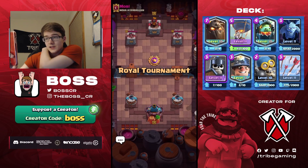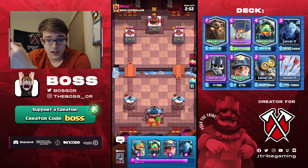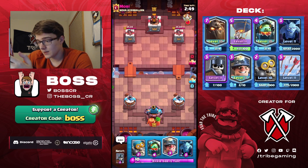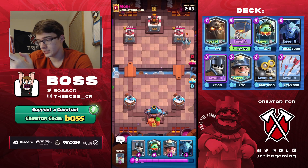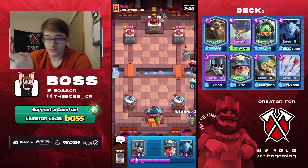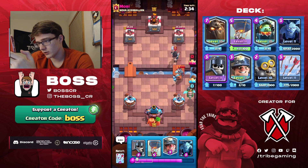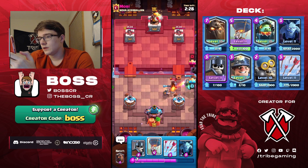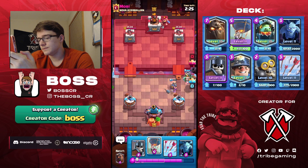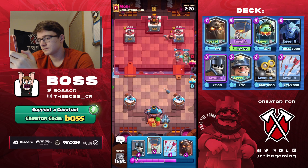Next match. No lava in our starting hand again — we'll wait a couple seconds. He goes mega minion, so I'll play bomber. I don't want to cycle my inferno dragon just yet because mega minion could signal RG or even golem. Since he went dark prince I'm going to have to play it — I don't want to play guards into a charging dark prince. We got an awkward cycle here. I think I'm going to go minions, and he's got e-wiz. That's not a good sign.